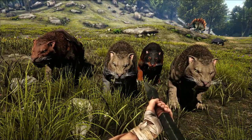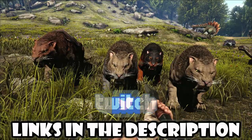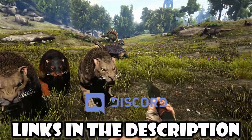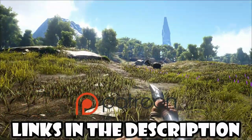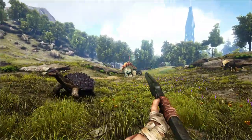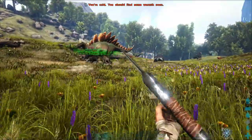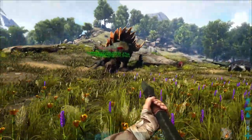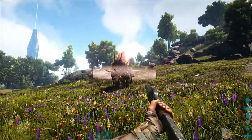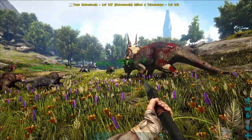I went ahead and tamed three more Sabertooths, and we're going to show you how powerful these guys are in a pack — four of them. We're going to take on everything, really. Let's take on a good old Stego. Look how short work these guys make of trikes and things — look at that!